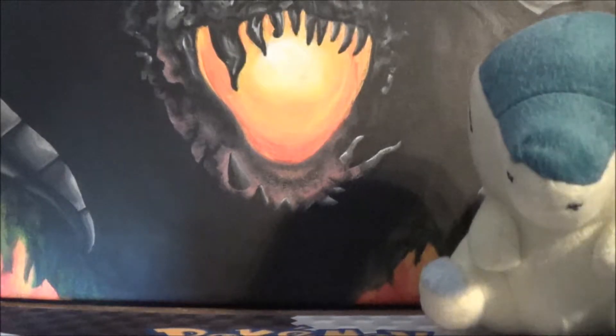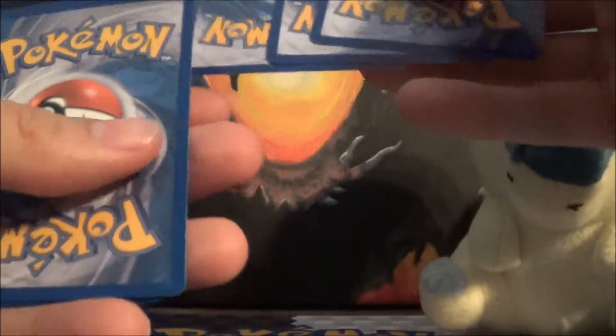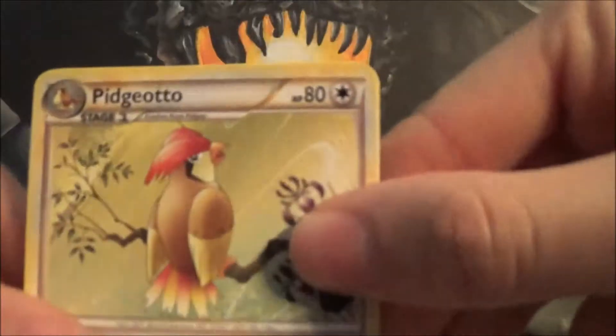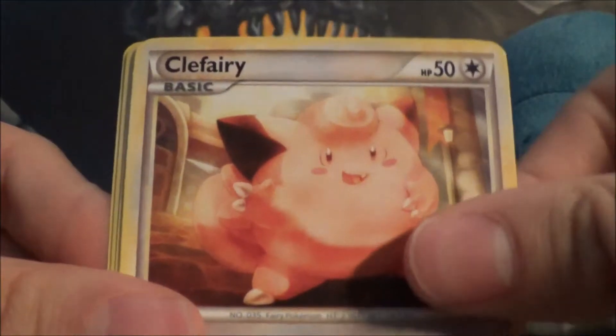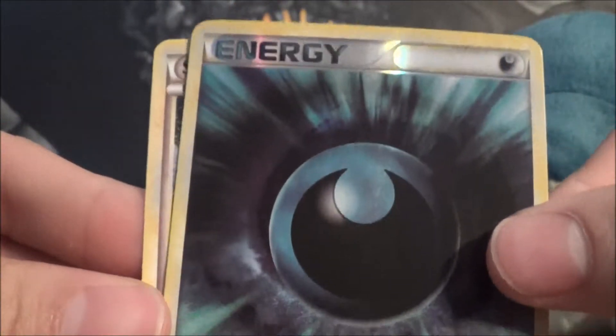We're going to go right into Lugia now. I think we've pulled a shiny Lugia — no, we traded for it a while back, but I think the only one we've actually legit pulled was Entei shiny, before these openings. So we got Pidgeotto, Flaffy, Lost Remover — that's a good card — Chikorita, Teddiursa, Clefairy, Magmar, Fampi, Special Darkness Energy Reverse, and a Snorlax Rare. That's sweet.